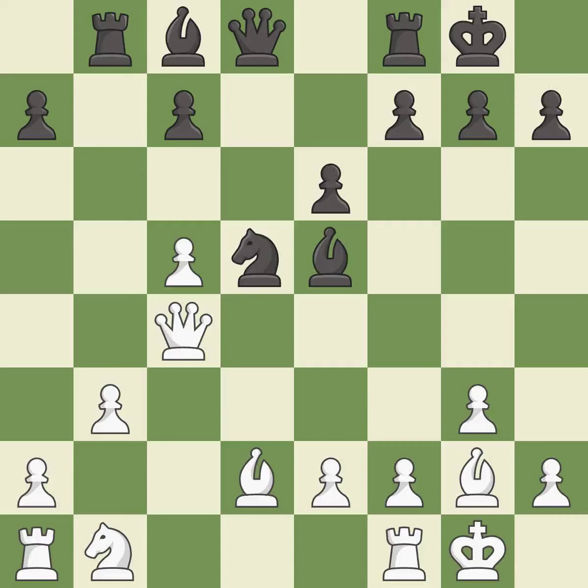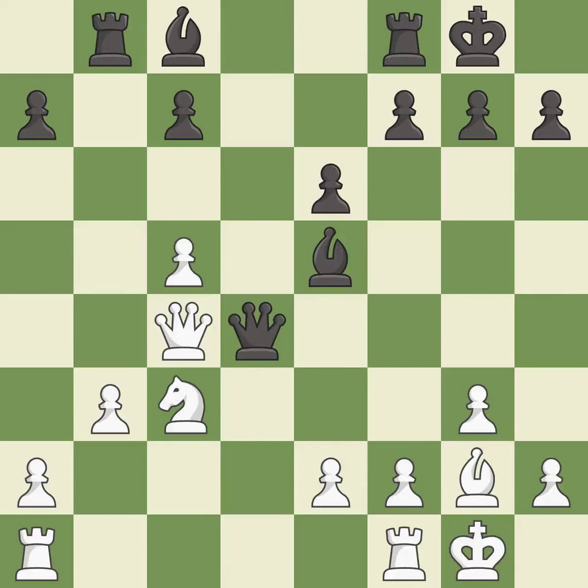This threatens to capture a trapped rook — this is the only good move, it is a great move. This blocks an attack on a vulnerable rook — it is best. This maintains the balance in material with a good trade. This is the only move that works — it is best. Recaptures — it is best. This offers an equal trade of pieces.